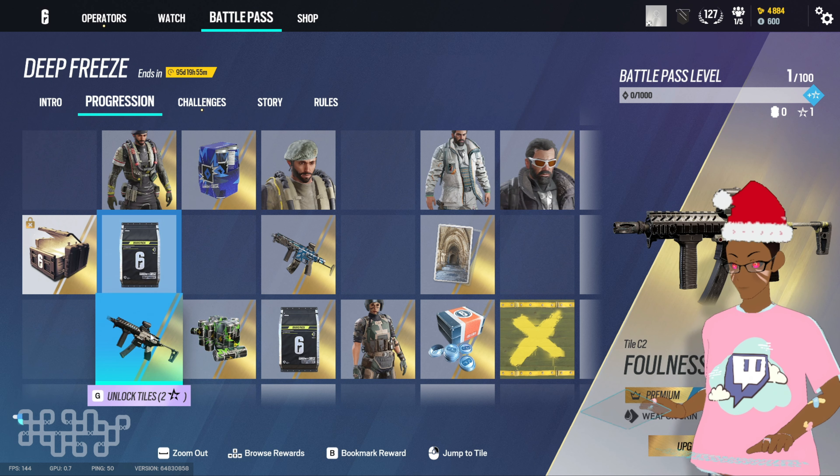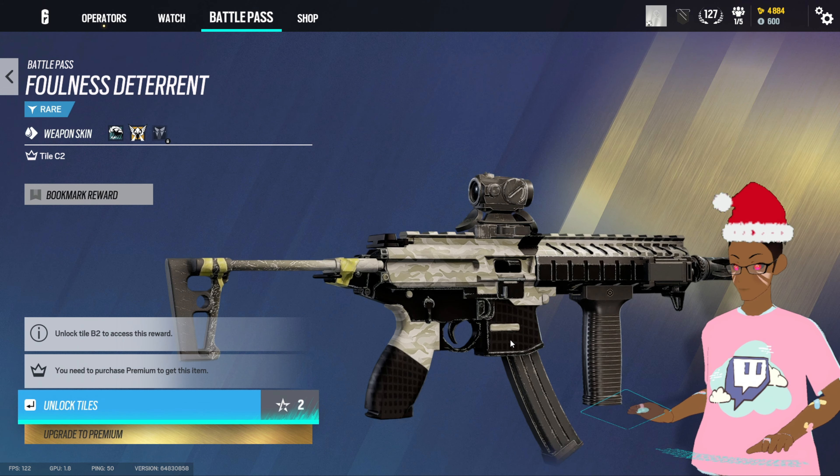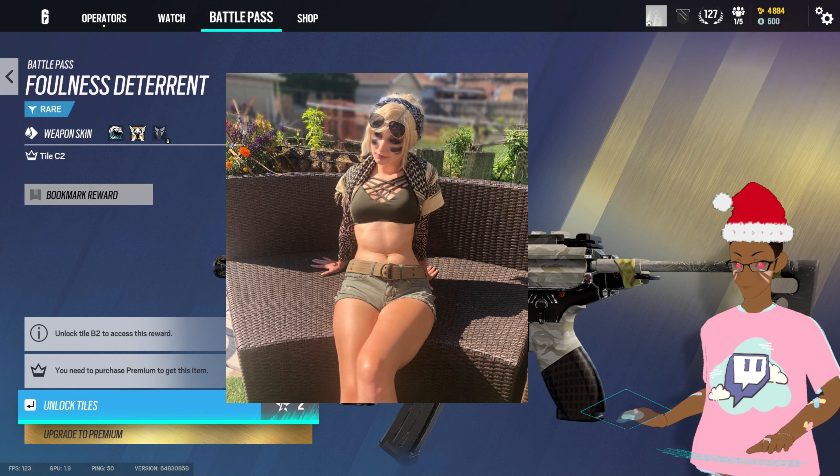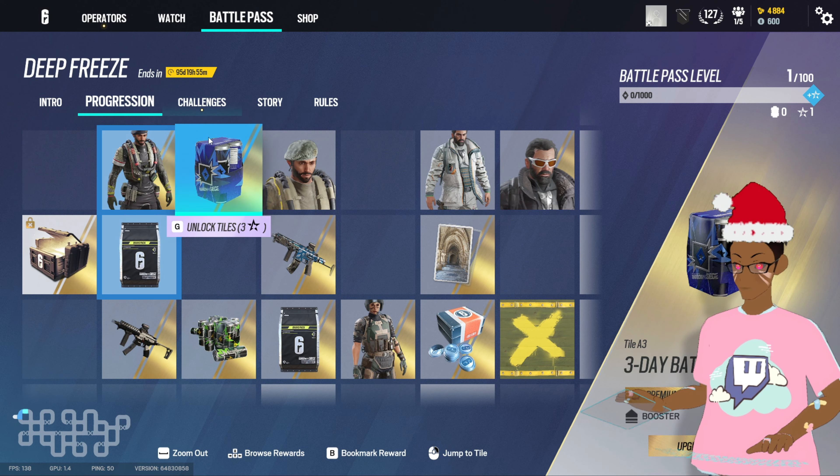Starting off strong. We have a Foundless Deterrent skin — the skin's looking kind of nice, I'm messing with this. This definitely looks like a sweaty Valk skin already, I can already see it.